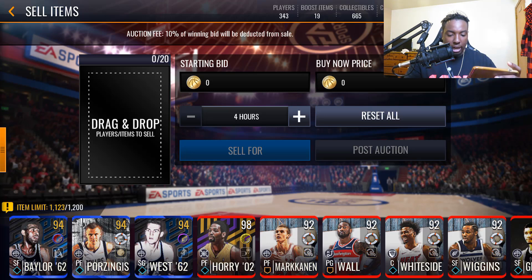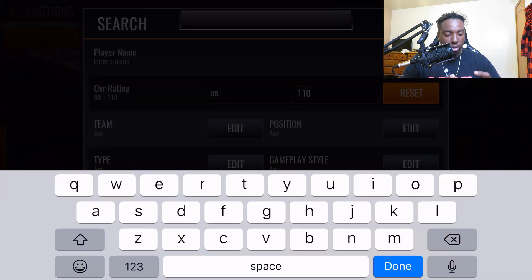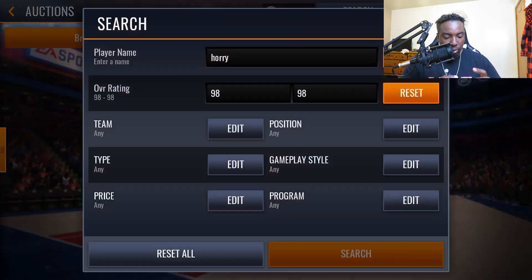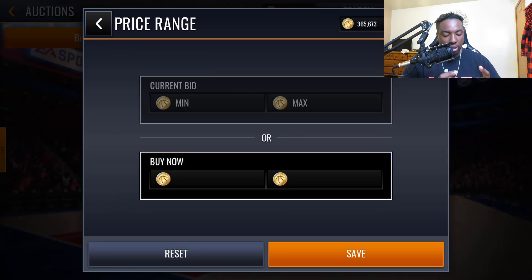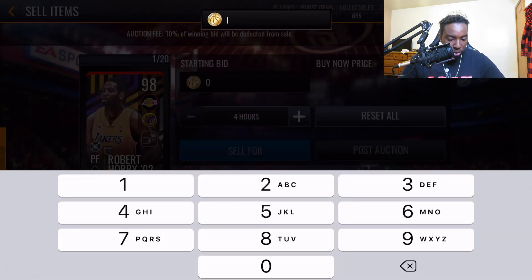Robert Horry — the minimum bid for 98 overall is 39k and the minimum buy now is 48k. Let's check what he's actually going for. Searching 98 Robert Horry — looks like around 83k. There's none going for less than 60k, one up for 65k. I'm going to post Horry for the minimum bid of 39k.